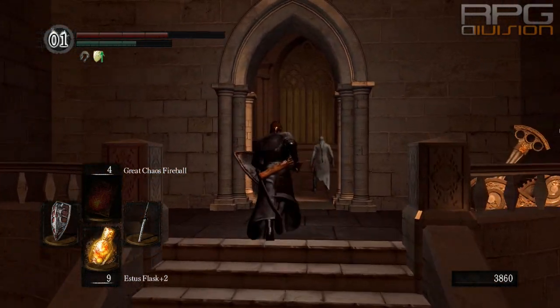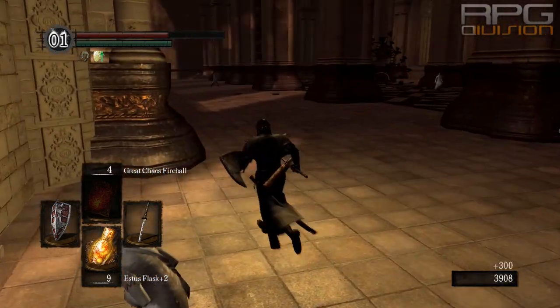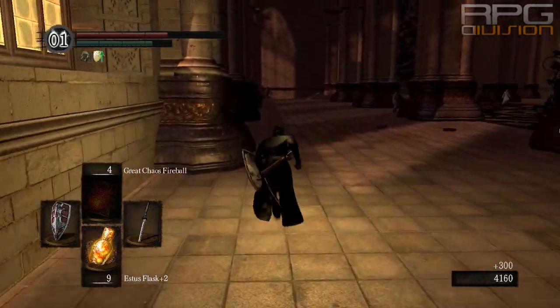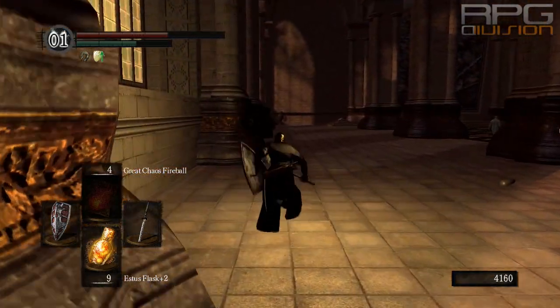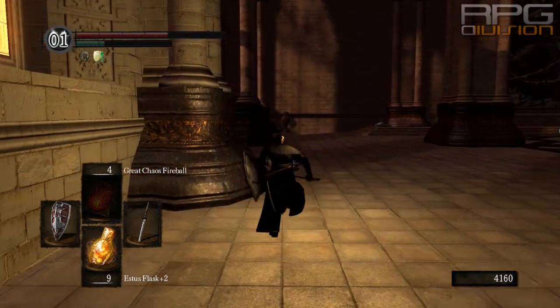There's also one floor below this one that you can get to, where there's a hidden bonfire. Anyway, at the end of this path there will be a huge painting and you can enter it if you have the Peculiar Doll. This is where the enemies that we are farming are located.